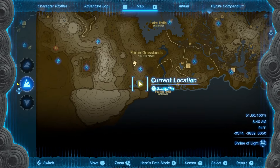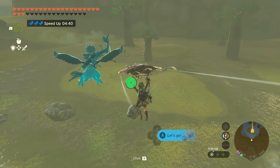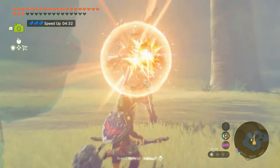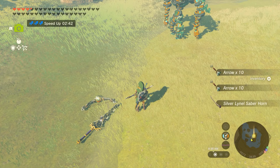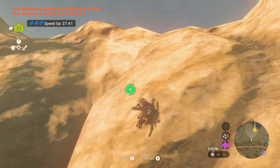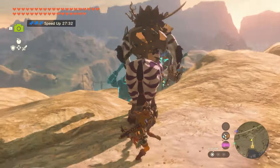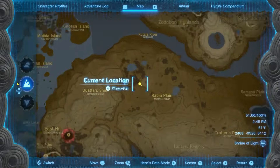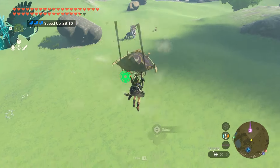The first Silver Lynel can be found in the southern part of the map at the Nautel Wetlands. If your world level isn't high enough, it may appear as a Blue Lynel instead. Next, head to this area east of Rideau Village to find the next Silver Lynel — it'll appear as a standard Lynel if your world level isn't high enough. Finally, head to this area near Rabia Plain to find the third and final Silver Lynel that roams the surface — it'll be a Blue-maned Lynel if your world level isn't high enough.